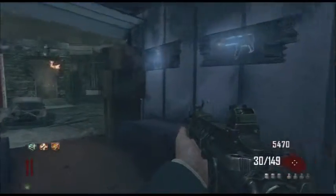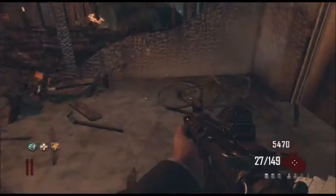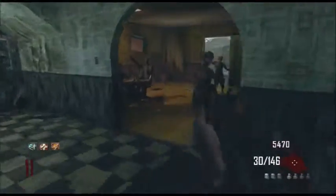We'll buy claymores and the Bowie Knife — though the Bowie Knife won't be any good because it's not insta-kill. And look at that: the bicycle fell over — that is a scripted event.